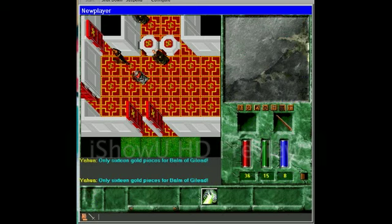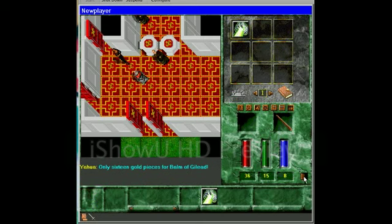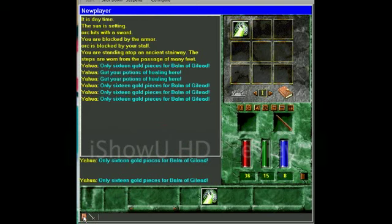Dialogue — if you type something, you'll see it all stored here. Your spells, as I showed you before. This is where you exit — just click that. And this just shows all the combat that's been going on in Dialogue.